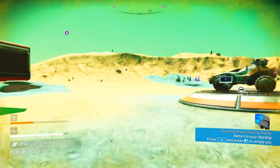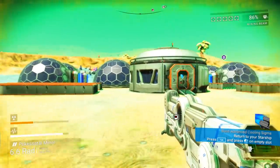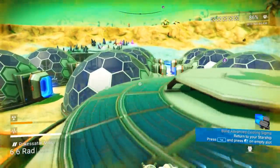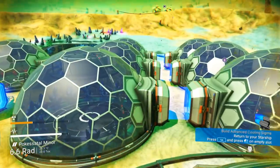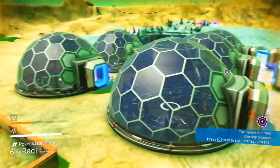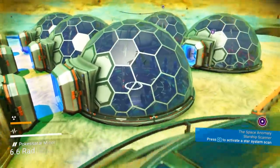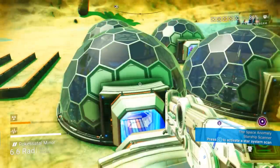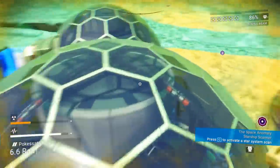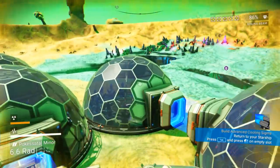Welcome back to another episode of No Man's Sky. We're on our base planet and as you can see the farm is coming together really nicely. I did some changes off camera because after finishing the previous episode I realized it was not as symmetrical as I wanted. I readjusted all the domes and now they are really nicely aligned with one another.